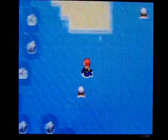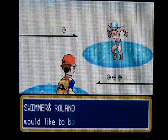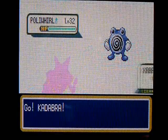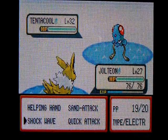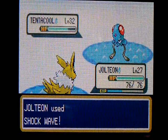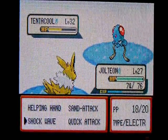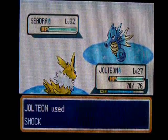We continue on down the route. Swimmer Roland has three Pokemon. His first one's a Poliwhirl, level 32. His next Pokemon is a Tentacool, level 32. I decided to evolve Eevee into Jolteon, and I also taught it Shockwave — the TM we got from Lieutenant Surge, the third gym leader in Vermilion City. And his last Pokemon is a Seadra, level 32.